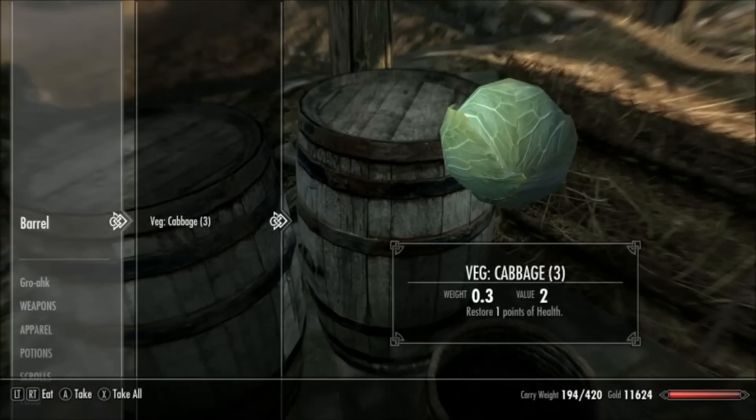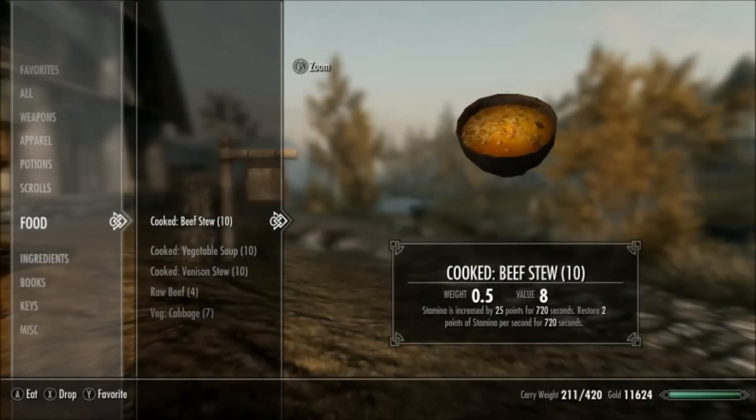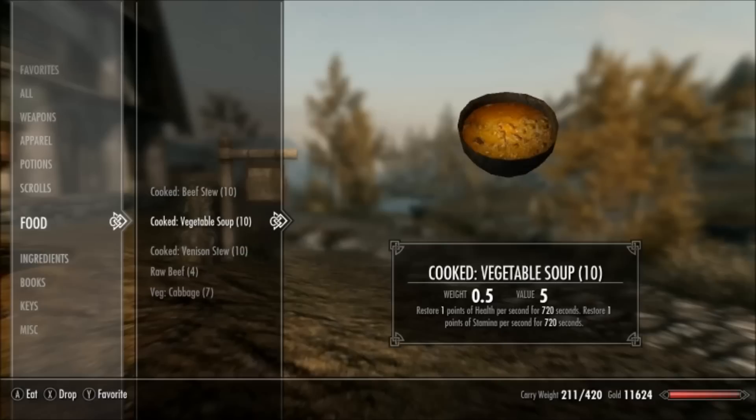There are actually three things you can cook that are going to help with your stamina regeneration. Which one you choose depends on what benefits you want to gain from it, or you can just eat them all at once. Firstly, there's beef stew which restores and increases your stamina by 25 points and gives you two points of stamina per second — twice as much regen, but you don't get the health regeneration.